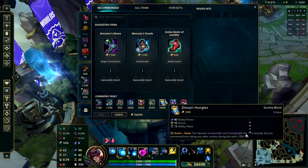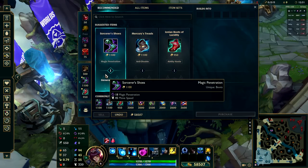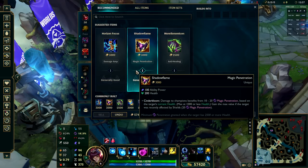The two most popular boots for Ahri are Sorcerer's Shoes and the Ionian Boots of Lucidity. In most cases — in fact in 75% of games — Sorcerer's Shoes are the go-to choice.